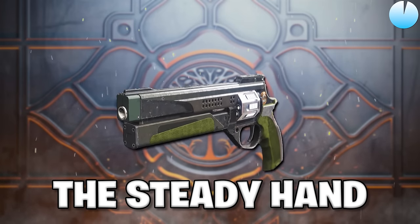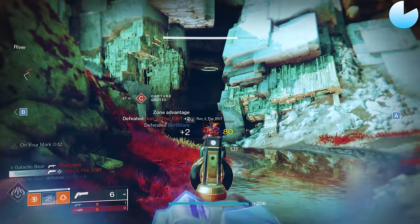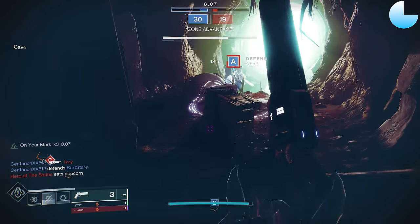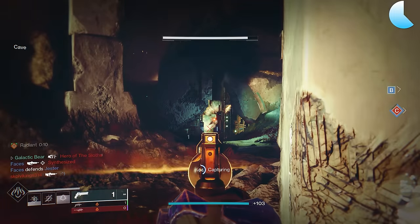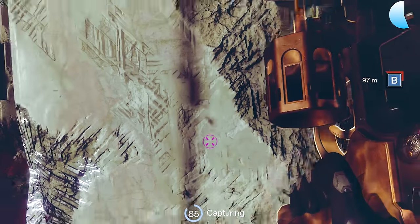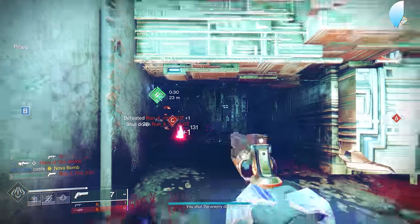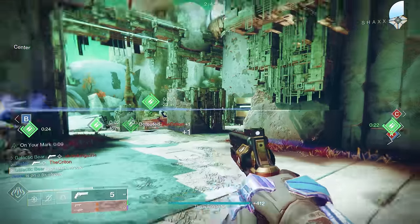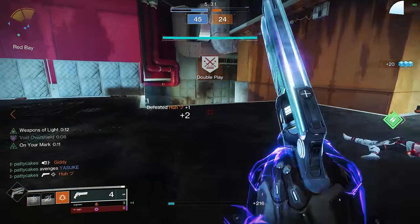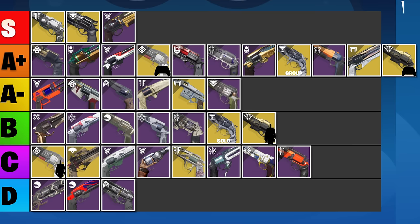The Steady Hand is an Iron Banner 120 RPM hand cannon which you can't get anymore. It's a pretty good one, but if you don't have it you're not really missing out all that much. It has a good range stat, but the other stats are just okay or pretty bad, and the sights don't help it either. Being an Iron Banner weapon, it has access to Iron Banner-specific perks, and in particular Iron Grip, which gives plus 20 stability in return for completely destroying your reload speed. You can pair Iron Grip and Slideshot together to give you even more stability and range every time you slide, bypassing that reload penalty so Iron Grip won't even be a trade-off. Alternatively, Moving Target is great for even more aim assist. I would avoid Iron Gaze — that range penalty is absolutely not worth it. My personal favorite way to use it is with Swashbuckler and some throwing knives. I'm ranking this one in the A-minus tier, though the other A-minus tier 120s are just a bit better overall.